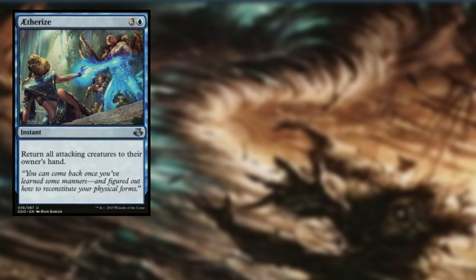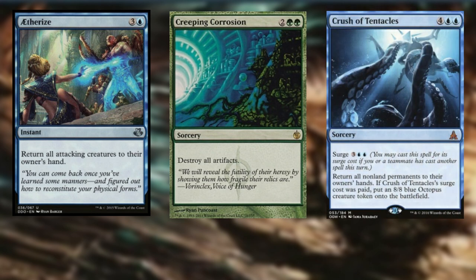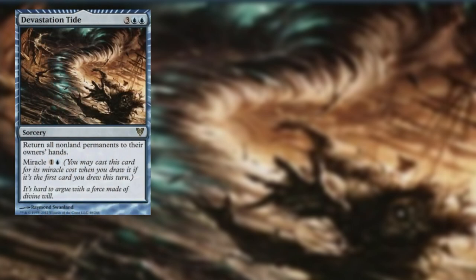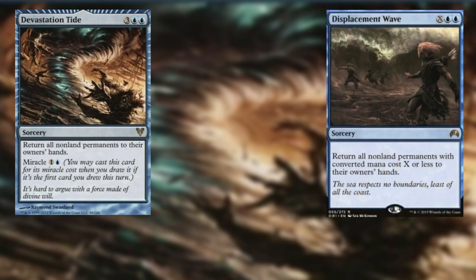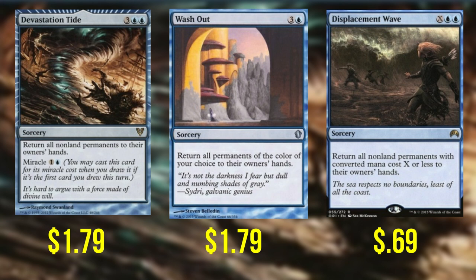In this deck, we're running some fairly unconventional wipes — they do not destroy all creatures but rather send them back to their owners' hands. Aetherize — for three and a blue, return all attacking creatures to their owners' hands. Creeping Corrosion — if artifacts are a problem, we'll just destroy all of them. Crush of Tentacles — return all non-land permanents to their owners' hands, and if the surge cost was paid, put an 8/8 blue octopus creature token onto the battlefield. Devastation Tide — return all non-land permanents to their owners' hands. Displacement Wave — for X and two blue, return all non-land permanents with converted mana cost X or less to their owners' hands. And Washout — for three and a blue, return all permanents of the color of your choice to their owners' hands.